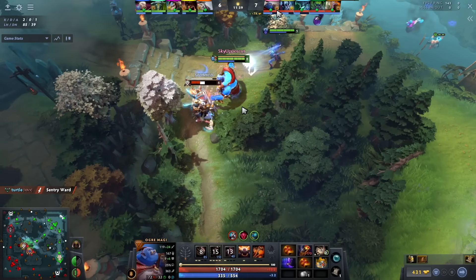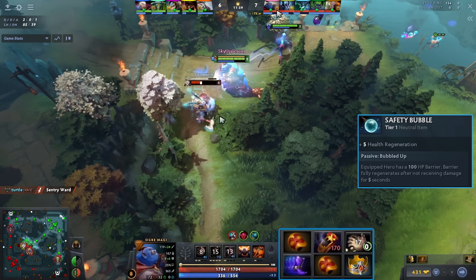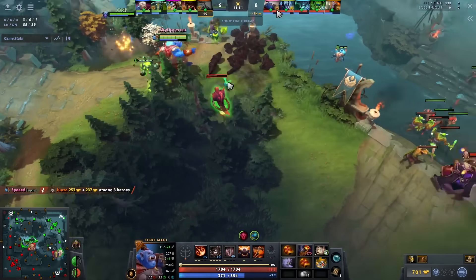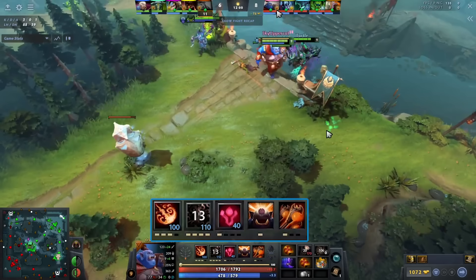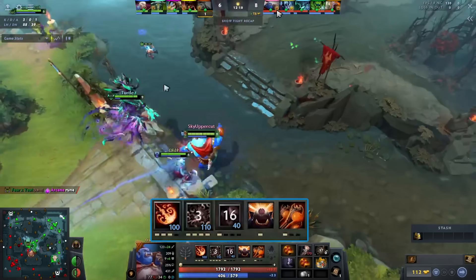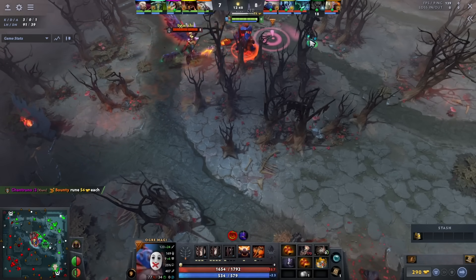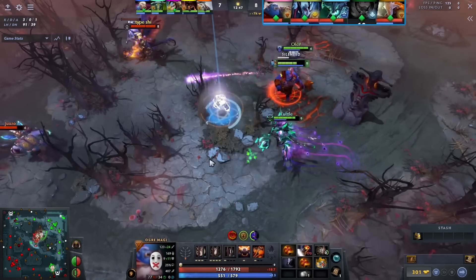Look how tanky I am — I completed Soul Ring after Phase Boots and I have Safety Bubble. I am so tanky. Phase Boots help a bit as the fight breaks out and they don't feel comfortable chasing. For skill build I'm maxing my Q now — it's more reliable early game, and you can use it to farm by popping Soul Ring and using Q on large neutral creeps. Look at this: I get Doomed, pushed into me, but with Swap, Astral, and so much health, I don't die.